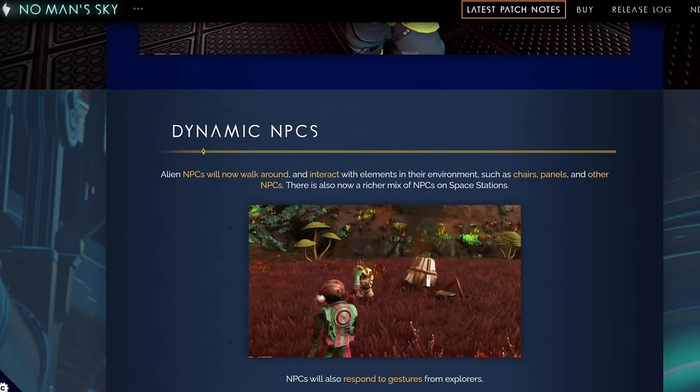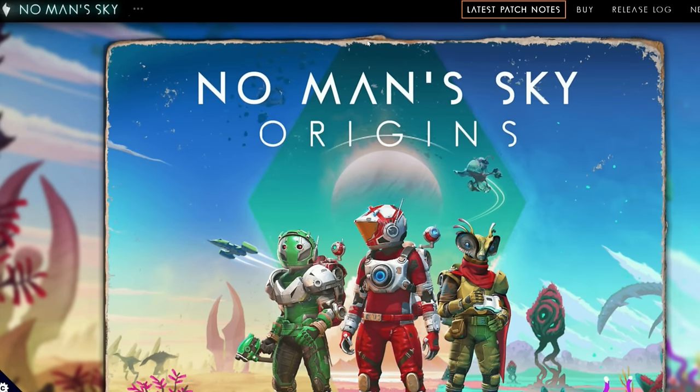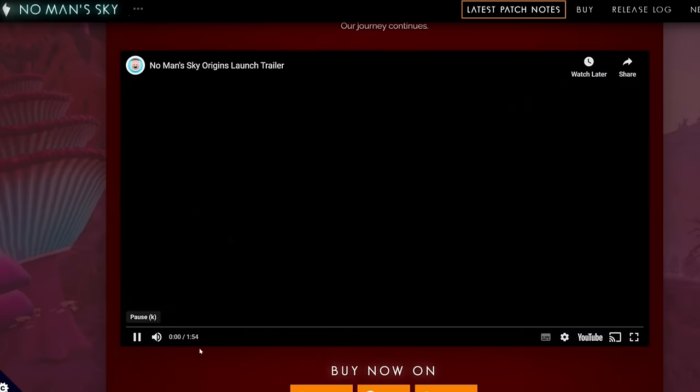Origins — I thought this was the last time we had a gib emoji, but it's not. We actually had two more gib emojis after Origins. Anyway, here's No Man's Sky Origins. This was quite beefy. Let's hit play and go through this little trailer.